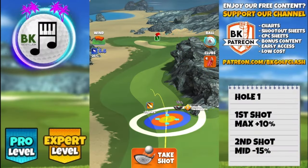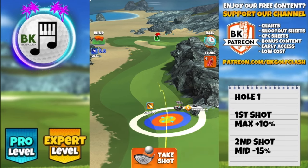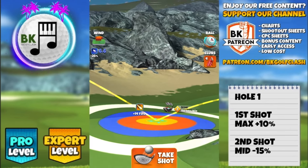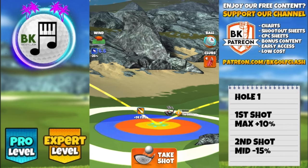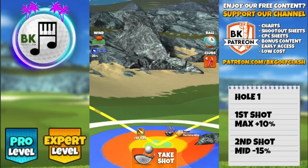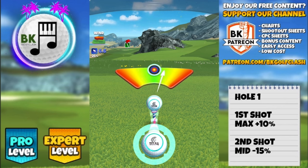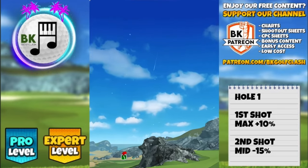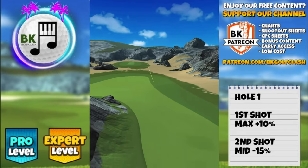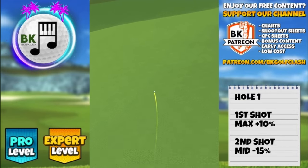On this par 4 the best eagle opportunity is by playing the left hand side. We're going to drive here with the Extra Mile, or you can use a different driver if you wish. 3 topspin and 2 bars sidespin to the right, then we adjust max plus 10. In a headwind scenario I would recommend you set a few yards further back and play with more topspin so you don't have to adjust into any overpower. Centering the ball and hitting perfect, 10% elevation is very good despite your wind direction.